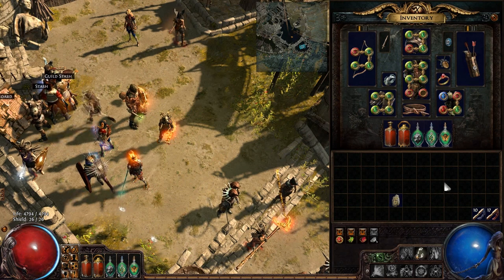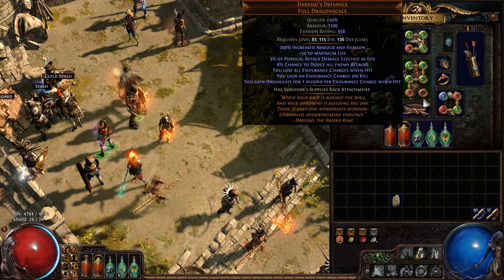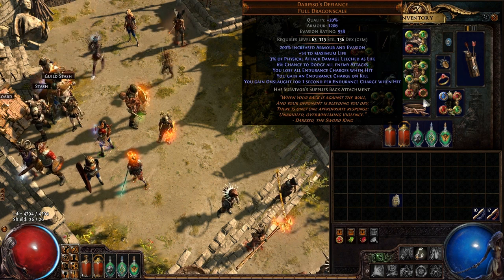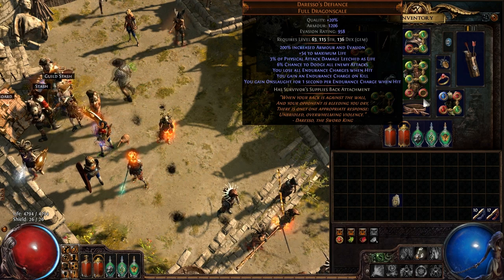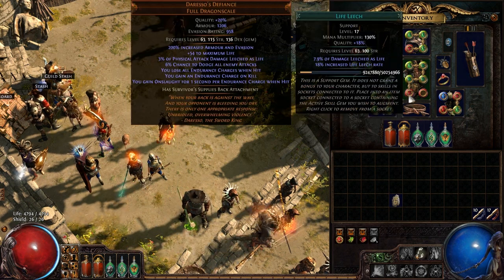As for my equipment, the most notable thing that has changed is this chest piece - I chanced it and it's got the maximum armor evasion roll. I got really lucky finding this. It's quite possibly the best armor evasion armor I could ask for. It gives me more endurance charges, I gain Onslaught whenever I get hit, which is more attack speed. It's the most armor evasion I could probably get out of armor. It's also five-linked: Rain of Arrows, Faster Attacks, Mana Leech, Physical Projectile Attack, and Life Leech.